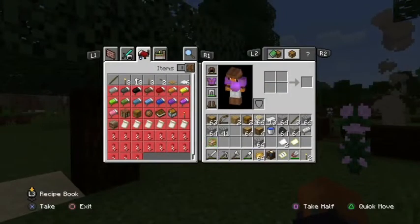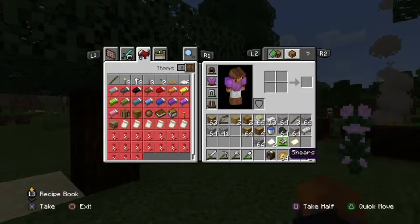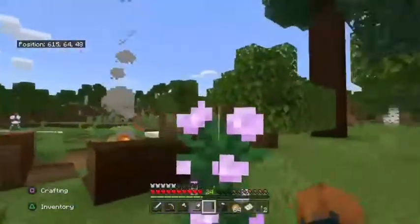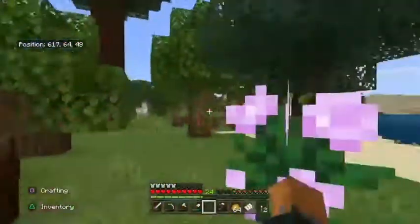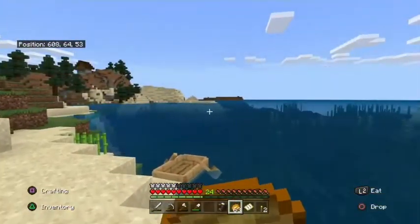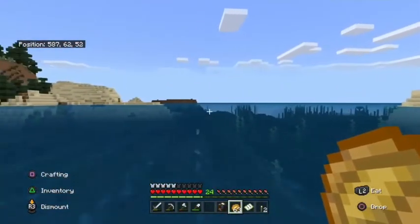So what we are going to take with us is this gear that is on me. I made some shears by the way. We've got a bit of iron we're going to want to smelt up when we get there, and a bit of building materials just to kick us off. We will come back to collect most of the chest stuff. But yeah, we are going to get boating off and that's pretty much the intro.